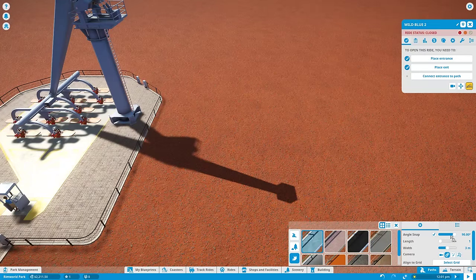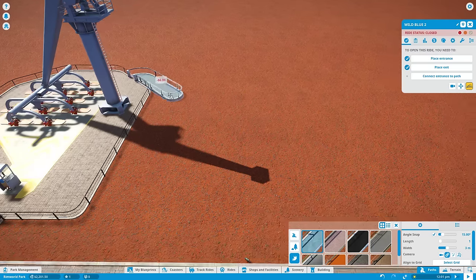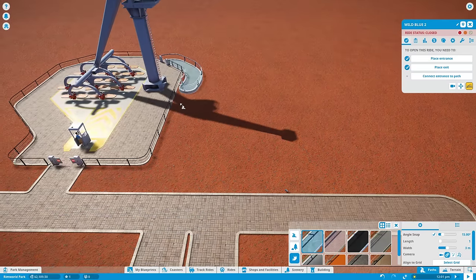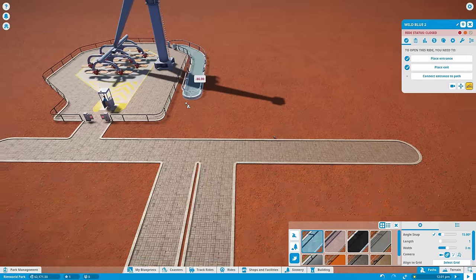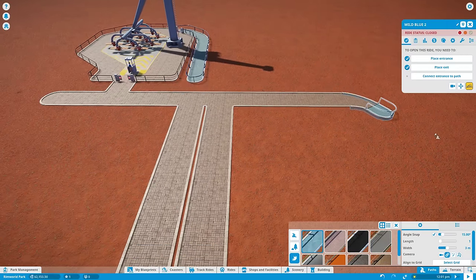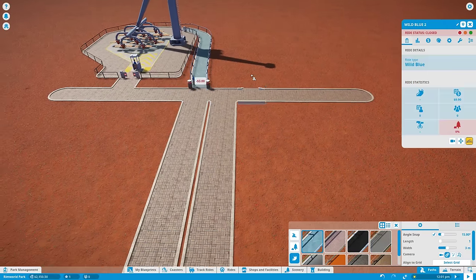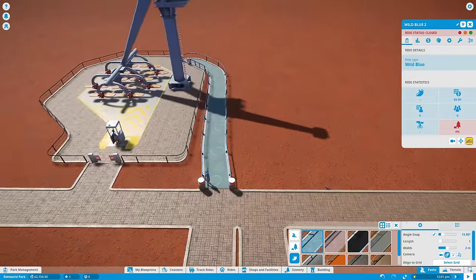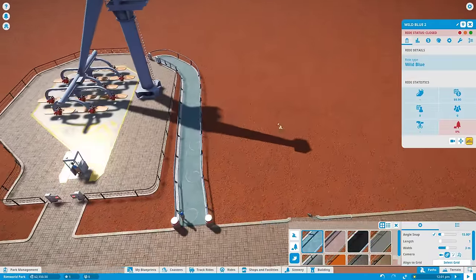I'll keep the length at one for a second and just wrap as tight as I can. There we go — something like that. And then this is going to be the entrance over here — currently closed, but that's going to be the person you buy your tickets from. I don't like that it's not totally straight, but let's pretend that didn't happen.